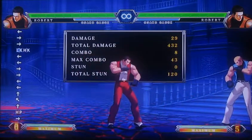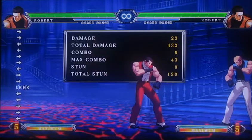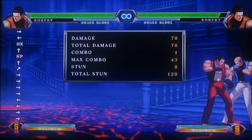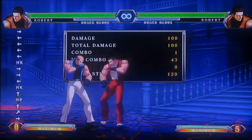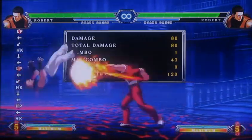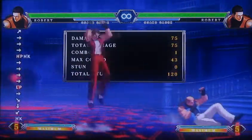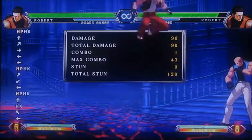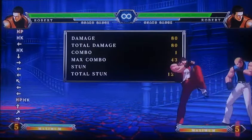Robert has a lot of ways to combo — it's really up to your playstyle, how you want to use your meter, and which combos you're most comfortable with. As Robert, you generally want to use normals to annoy your opponent since he has very good normals. Basically, sweep and blowback into fireballs to control space.